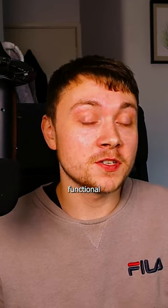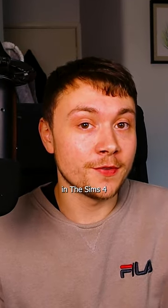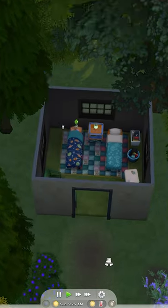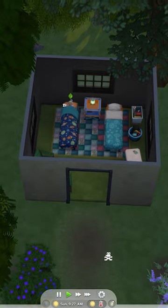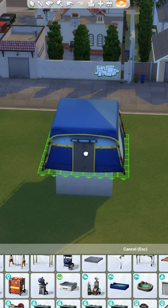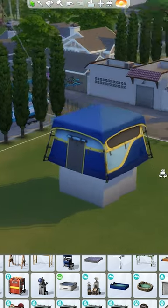There's a way you can build a fully functional and usable tent in The Sims 4. Using a clever trick with the outdoor retreat tent, you can place a room underneath it and have Sims use it completely fine. First, create a 5x5 room, then size the base game tent up just once and put it on top.